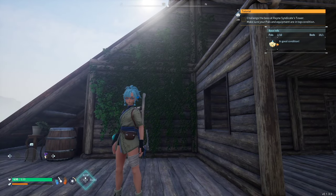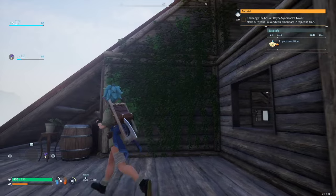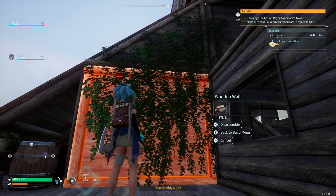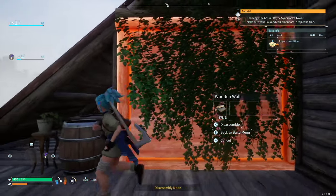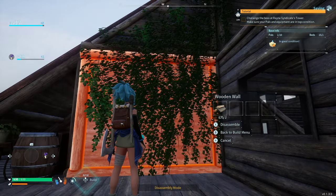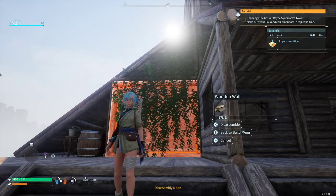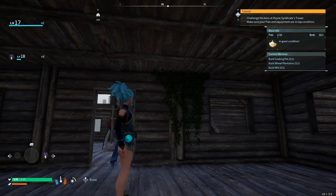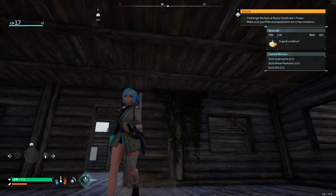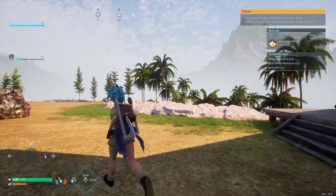Another really important tip: when you're placing ivy wall decorations, make sure you place them exactly where you want them, because once they are placed you can't disassemble them. As far as I can tell, you have to completely disassemble the wall to remove the ivy. If somebody knows a way to get them off the wall, please let me know in the comments. So just keep that in mind when placing ivy.